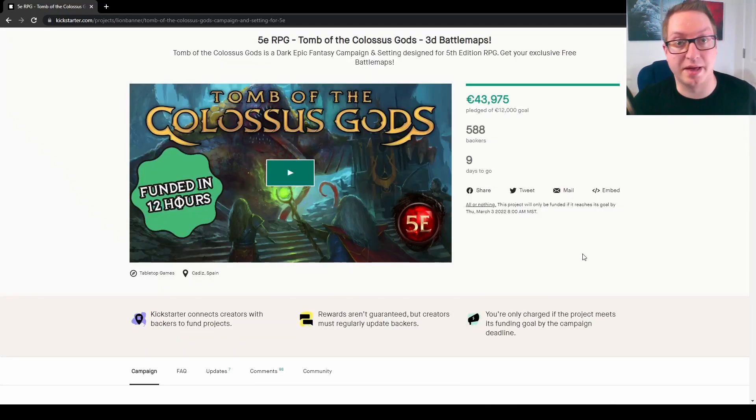This is a great campaign and I highly recommend backing. The theme is very cool and there are a lot of fun tools to get. Settings like this are definitely exciting and worth having on your bookshelf even if you don't plan to run a campaign in the setting itself. And that was Tomb of the Colossus Gods by Lion Banner Games on Kickstarter — check out the link in the description, show them support, and let them know I sent you.